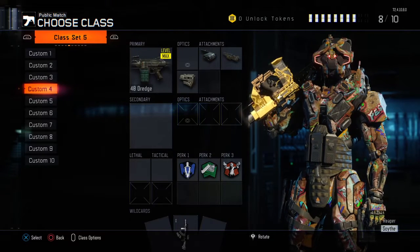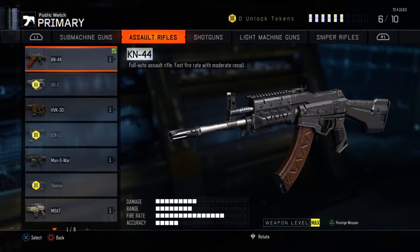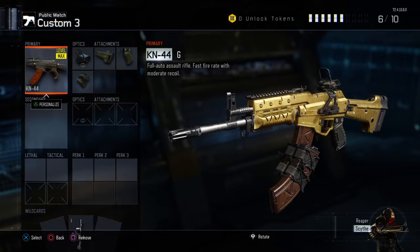The next one is going to be the KM-44. This is probably by far one of the most overpowered weapons in Call of Duty history — it just keeps getting remastered. The reason I like this weapon is because it can beat the VMP in some cases.